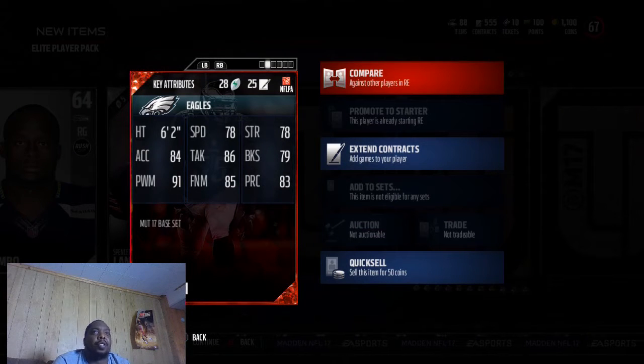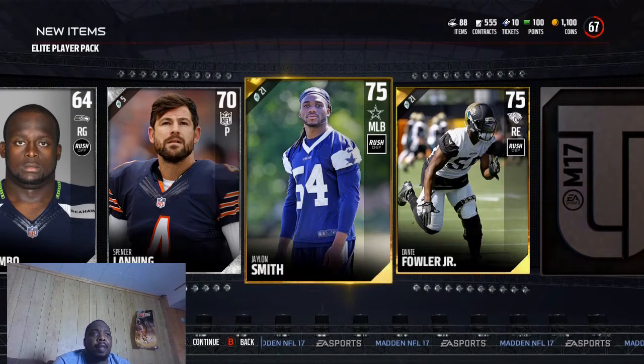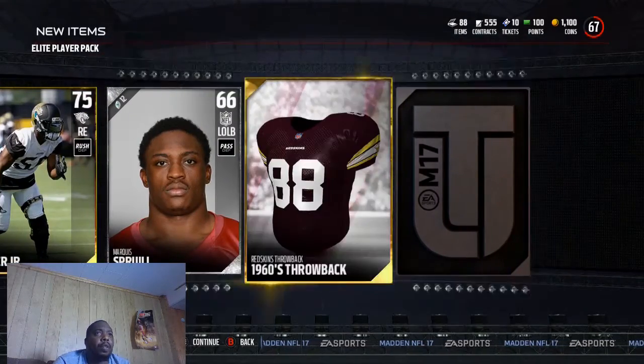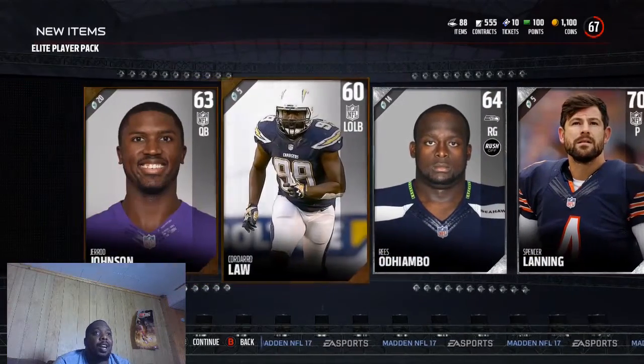I know this is the one we can't trade, auction, or sell, nothing like that. But he's going to be a crucial part of the team. We also got Fowler and Javon Smith, then Marcus Foro. And we got the Redskins throwback jerseys — I definitely want all these throwback jerseys, man. These jerseys definitely look sick.